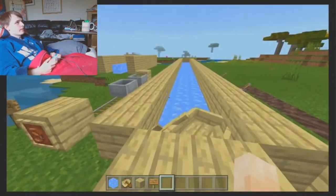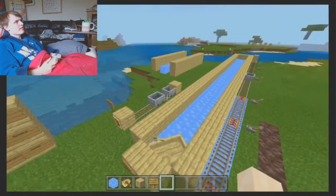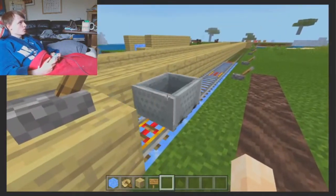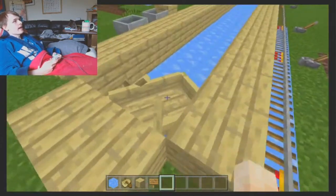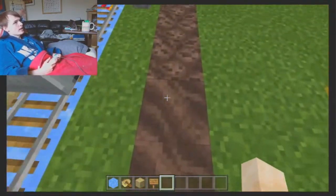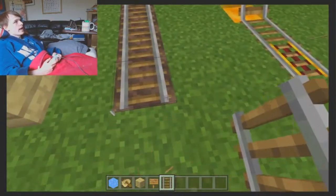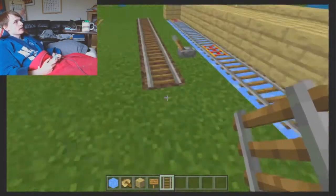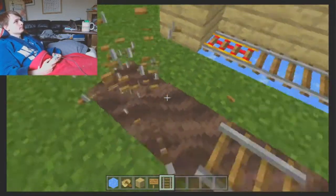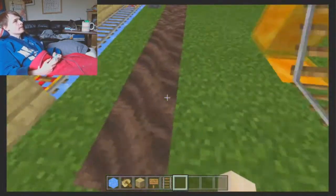Anyway, something else I was thinking is that soul sand and soul soil — you can put rails on both of these already — but the minecart won't be affected by the soul sand and soul soil. So I was thinking that if you had soul sand and soul soil underneath rails, it would give the minecart a max speed limit, and it wouldn't stop it completely like unpowered powered rails do.